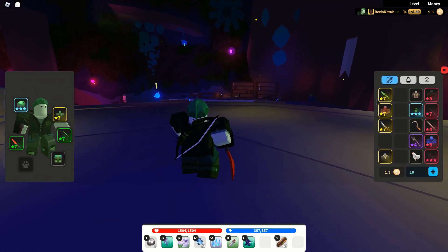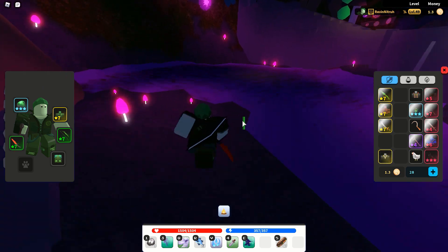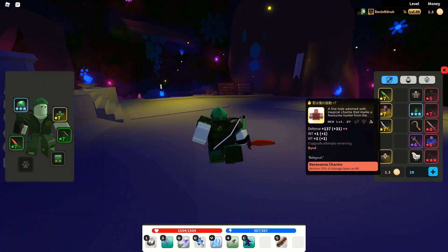To get us started we have a gold tier King Mocha Dagger with plus 29 weapon attack and plus 10 ints, which is perfect for tricksters. Then next we have this gold tier Rav Vest from the Coliseum — it has plus 31 defense, plus 1 vit, plus 1 ints.